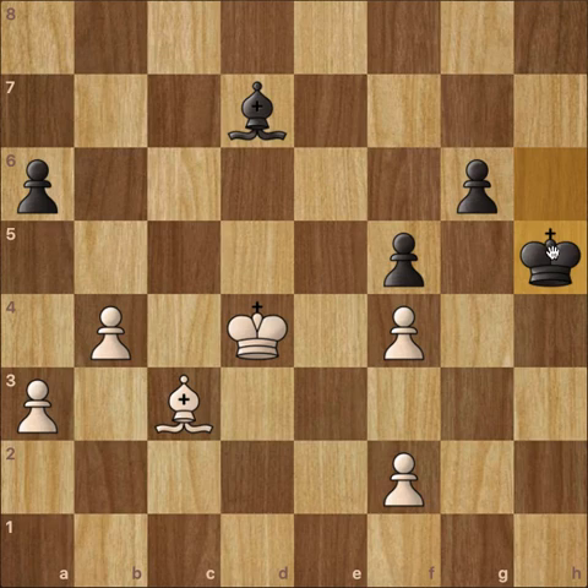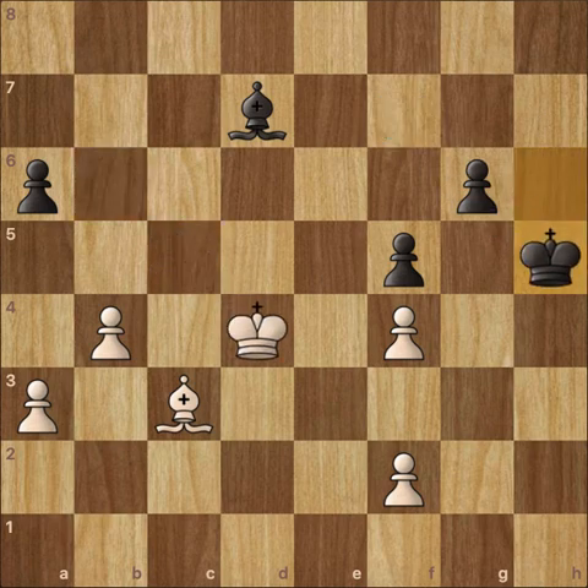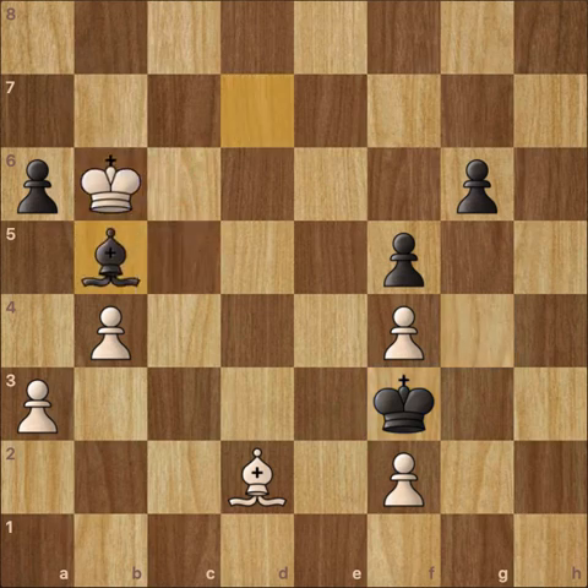What should have been played was king to g7, going from the h-file to the g-file. After this, we have king to c5 check — a discovery by the bishop — king to f7, king to b6, and the game would have continued. But instead we had king to h5, and now king to c5, king to g4, bishop to d2, king to f3, king to b6, and now bishop to b5.